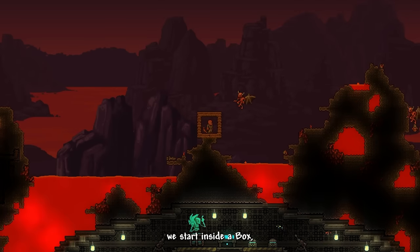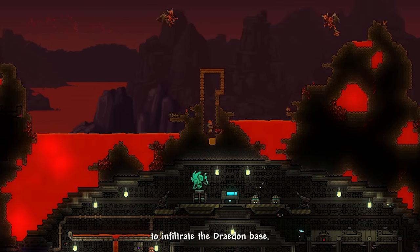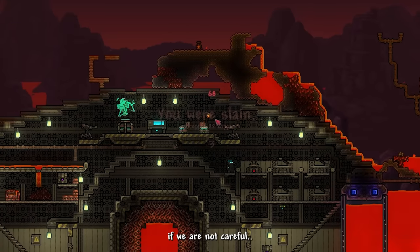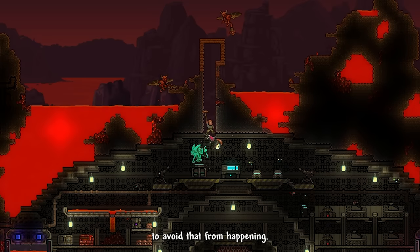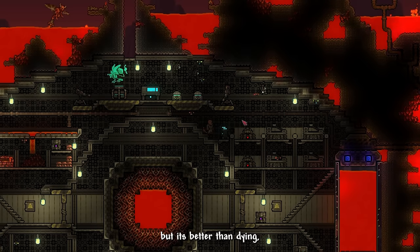Unlike other playthroughs, we start inside a box near the Dreadon Lab in the underworld biome. Our mission is to dig down to infiltrate the Dreadon base. There are 2 turrets down here that will destroy us immediately if we're not careful, so I rush to the right side after dropping. We still took one turret shot, but it's better than dying.